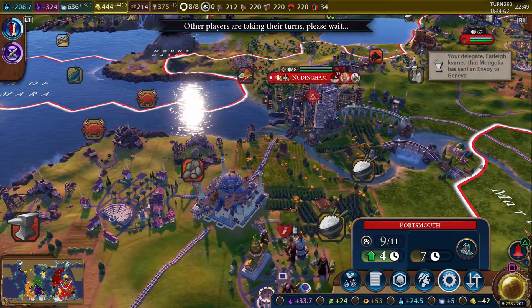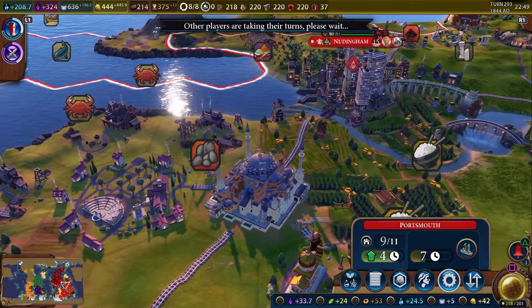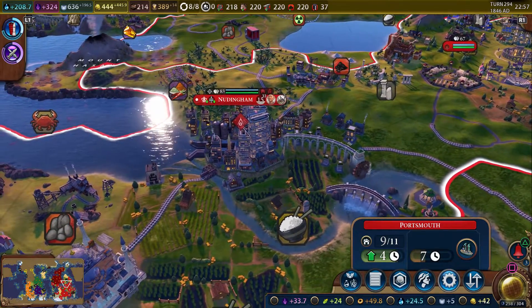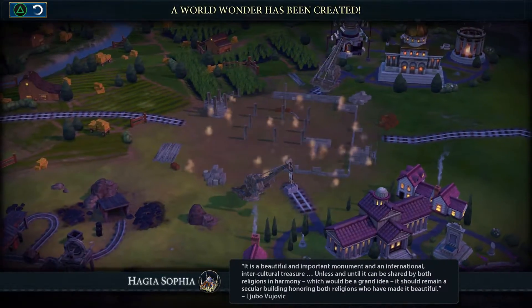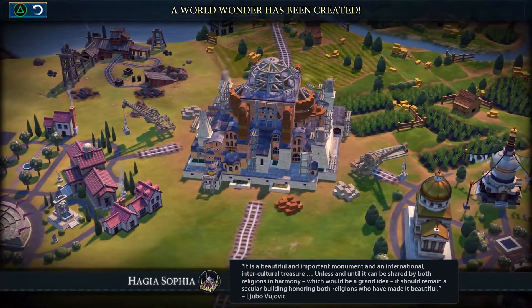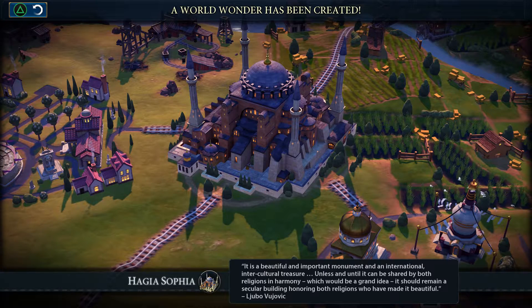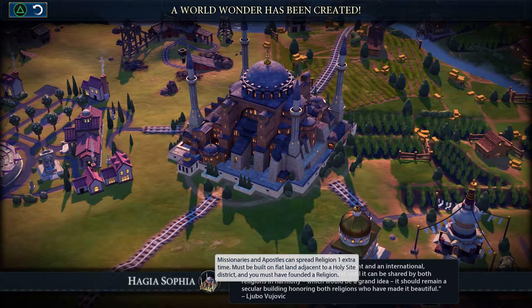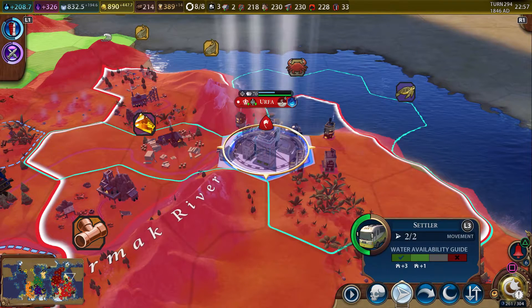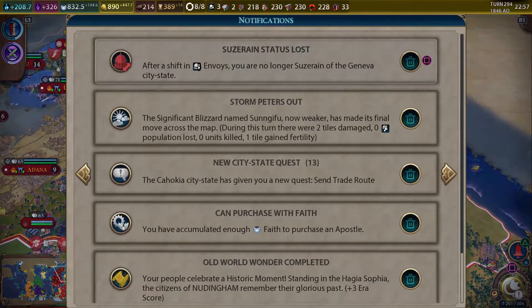We're about to get a wonder done, so we're gonna have to shut up here in a second. I think we were waiting to spend our faith until after we got the wonder, because I think that wonder makes them better. It is a beautiful and important monument and an international intercultural treasure — unless and until it can be shared by both religions in harmony, it should remain a secular building honoring both religions who have made it beautiful. Remember, this does make missionaries and apostles get one extra spread — pretty useful. This is where we're going to want to build all of our guys from here on out.